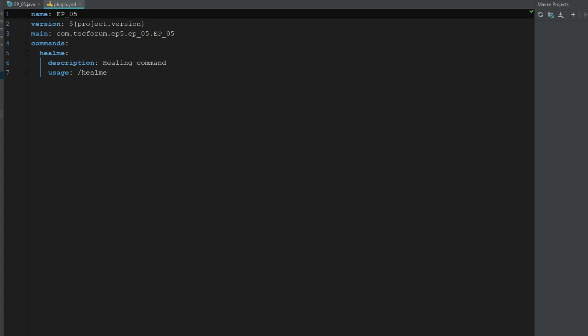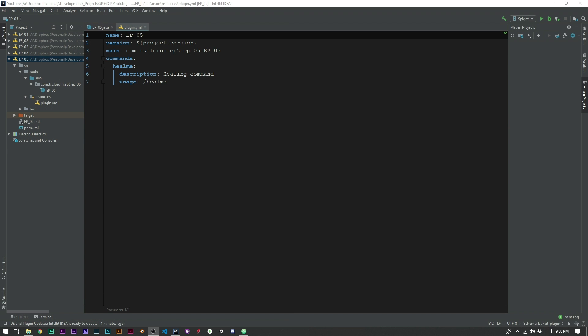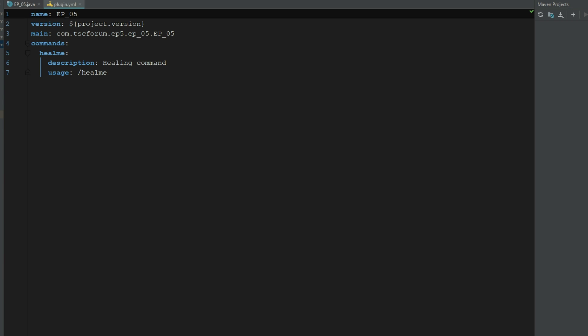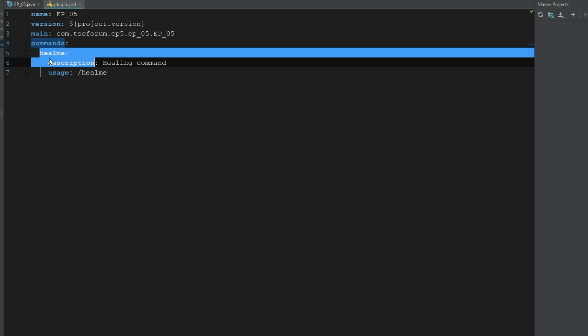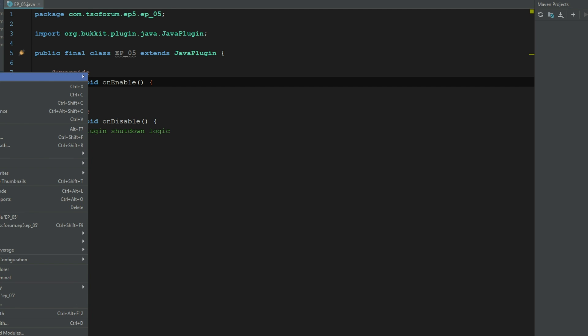Open up your plugin.yml. If you've been following along in the series, we're using Minecraft for IntelliJ, which creates all of this for us including the plugin.yml. It's in your resources folder. We're going to add the command name, the description, and the usage. That's it for the plugin.yml.